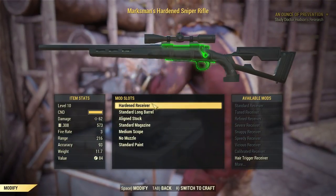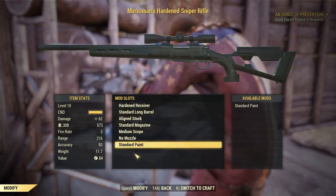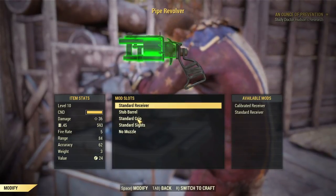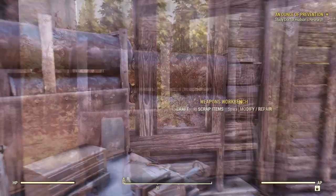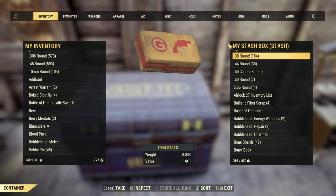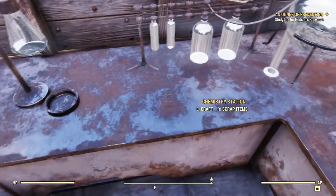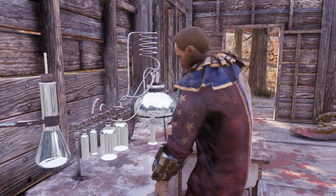This sniper rifle — I've already got the hardened receiver on it and there's nothing further to do. These other things don't do anything with damage. I can't do anything with the pipe revolver, which I don't even know if I've been using at all. One final thing — do I have a hat in here? I don't, I just have a gas mask. I keep hoping I'll find a hat since I'm a big dumb dummy and I sold my helmet. Let's see if there's anything we can craft here real quick.